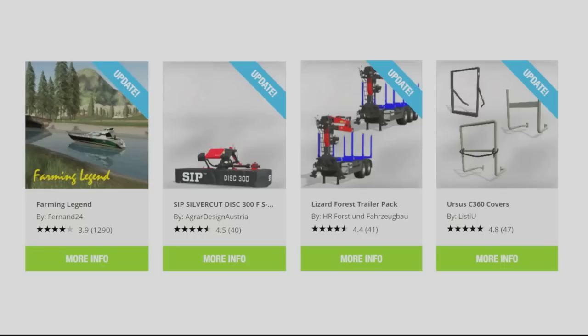The updates: from left to right, Farming Legend Map by Fernand24, the SIP Silvercut Disk 300FS Flow by Agrar Design Austria, the Lizard Forest Trailer Pack by HR Forst und Farseugbau, and the Ursa C360 covers by ListyU have all had updates today.